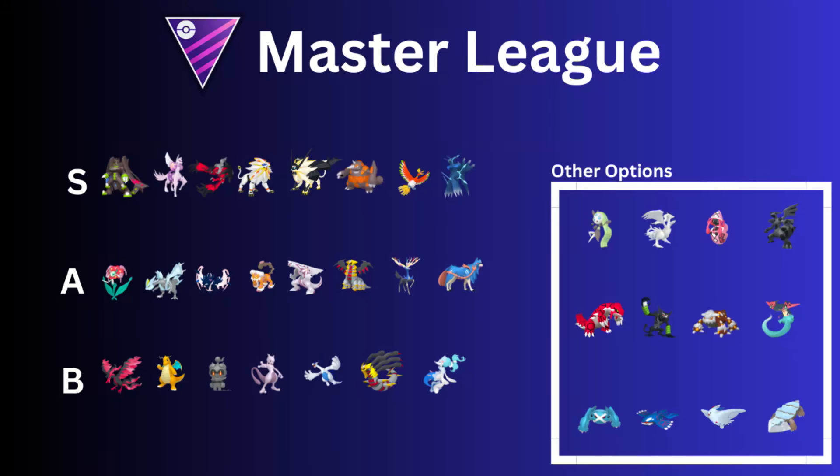Hey everyone, how y'all doing today and welcome back to another meta guide. We are in the open Ultra League and I didn't think many things would change, but we actually have some changes, which is pretty cool. So we're going to go ahead and talk about it. The Master League as well as the Psychic Cup begin tomorrow — let me know which one you're playing. If you don't have the resources for the Master League, you might go ahead and jump into the Psychic Cup.